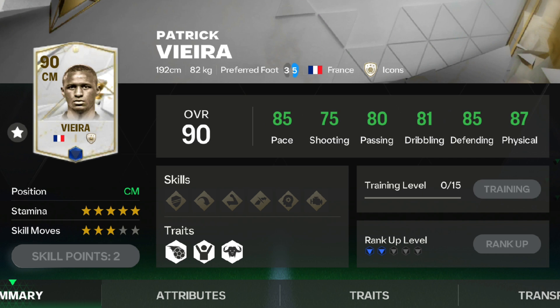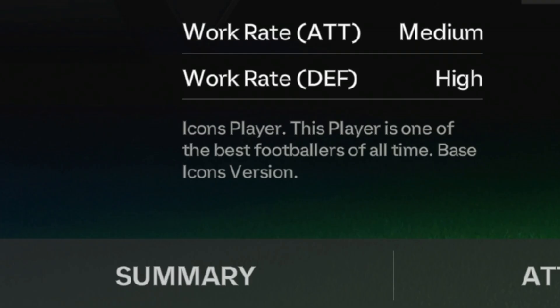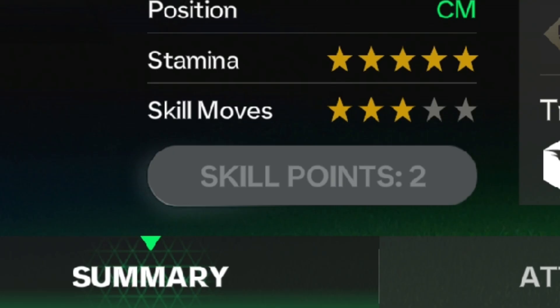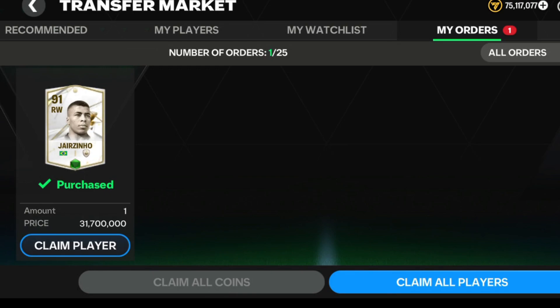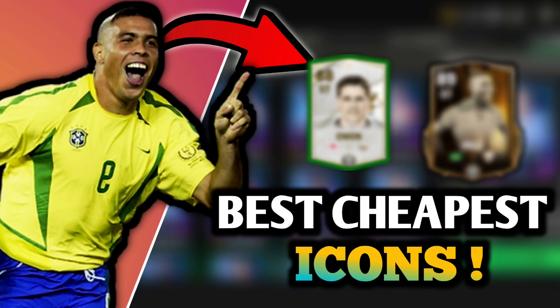Under 10 million coins, I suggest the blue version of the Wera card. This card is a CM but he can work like a CAM and CDM, meaning he will help you in both attacking and defending. He has a high defense work rate and medium attack rate with power header traits. His stats are good but you can improve his shooting by upgrading him. He has good stamina and his card market value is 9.5 million.